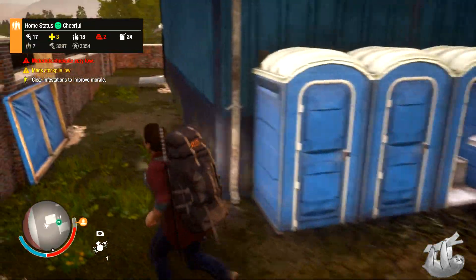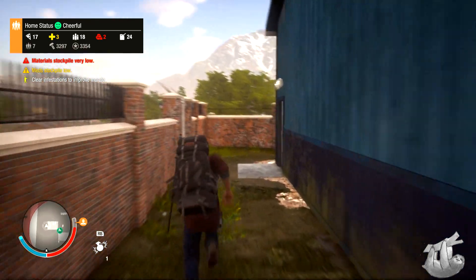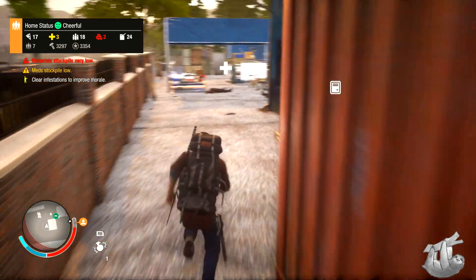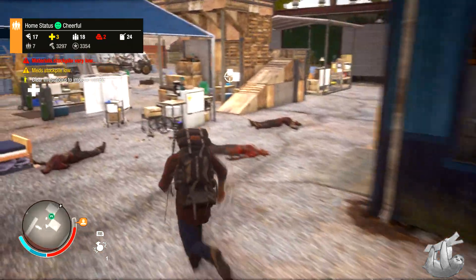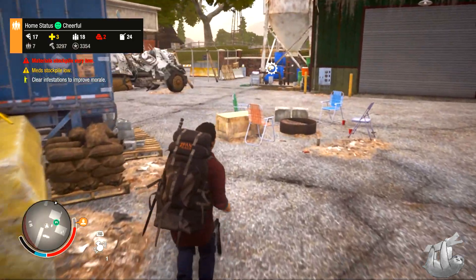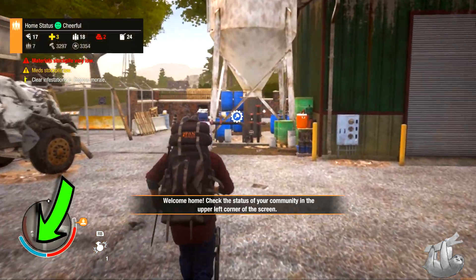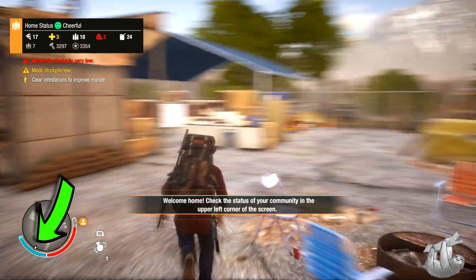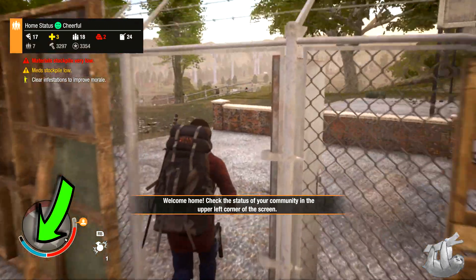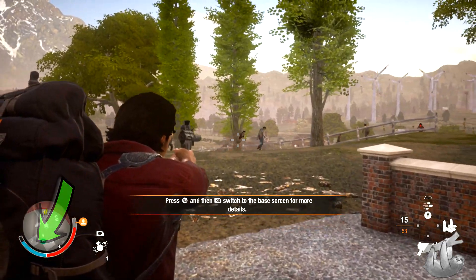While playing State of Decay, you're probably going to find yourself surrounded by zombies and having to run away quite often. The only downside to this is every time you sprint or swing one of your melee weapons, you'll notice your stamina bar quickly diminishing. Once this reaches zero, your player will no longer be able to sprint, leaving you vulnerable to the giant hordes that will surely be chasing you.